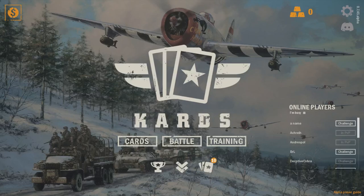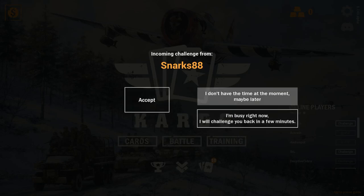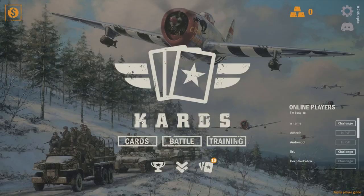Hey guys, welcome back to another video game review. Today we're going to be taking a look at the alpha/beta of a game called KARDS — spelled K-A-R-D-S. I was invited into the alpha/beta and it shows version 0.7.45 alpha. It does have a Discord and it does have some settings.